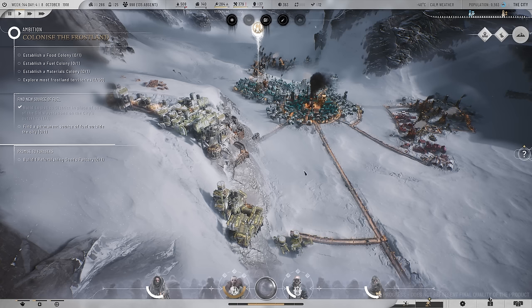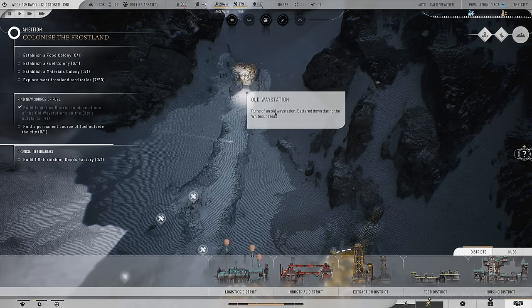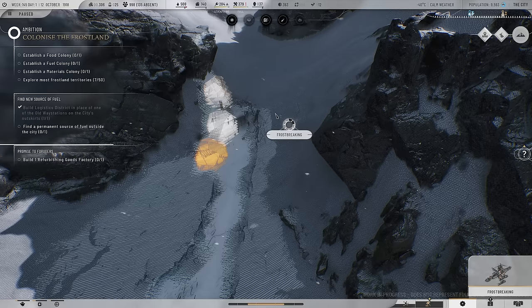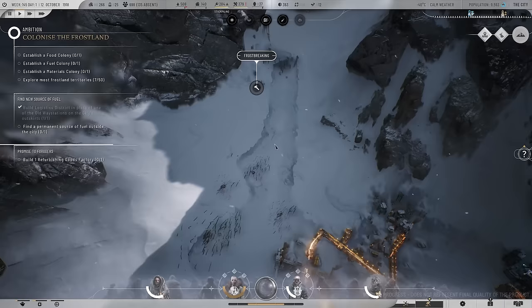We're almost done with the frostbreaking - eight weeks left. Yes, let's go ahead and establish an additional logistics district. Hopefully this isn't the wrong call here - I could frostbreak a bit more first, because if I make it too long I'm wasting space that could be used for other things. Just to save 40 heat stamps I'd waste so much space - that seems suboptimal. Let's expand a bit here and do that, which will be good for us.